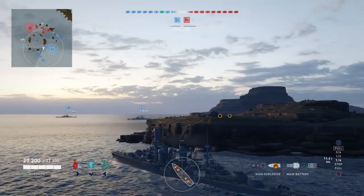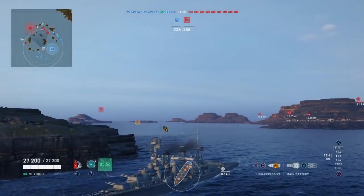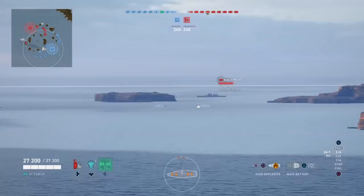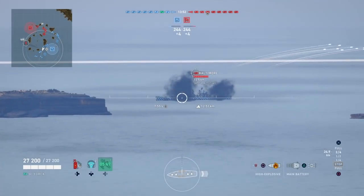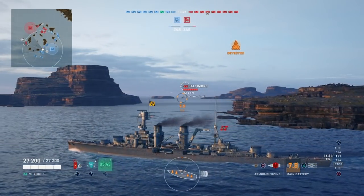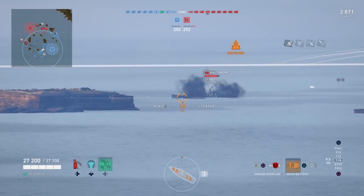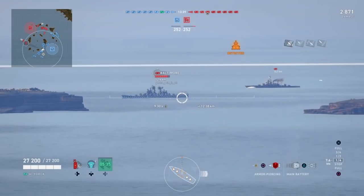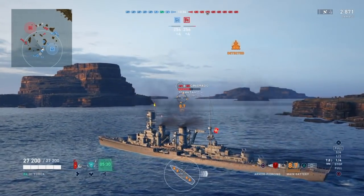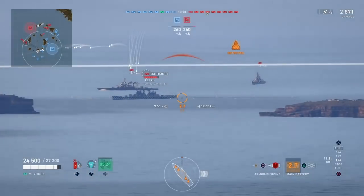The AP is obviously the bread and butter of the ship, but unless the target is mostly broadside, it's going to be much less effective. Compare it to the Narlins — American HE from the cruisers has very good penetration in terms of the angles it can hit ships at, so the target can be much more angled and successfully penetrate. Whereas with these Germans, the penetration angles on the AP are not as solid.